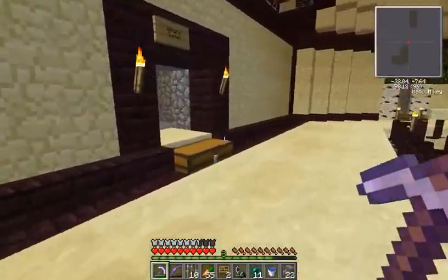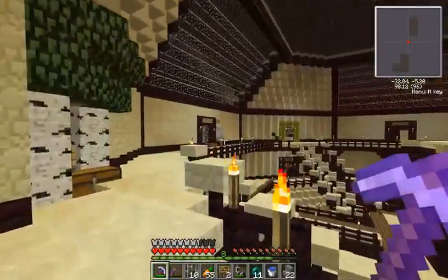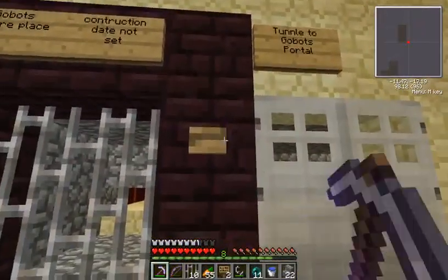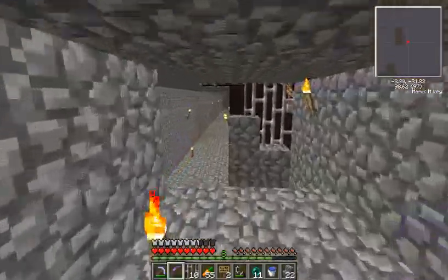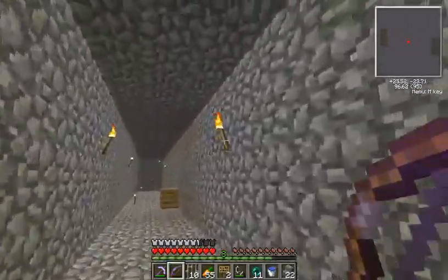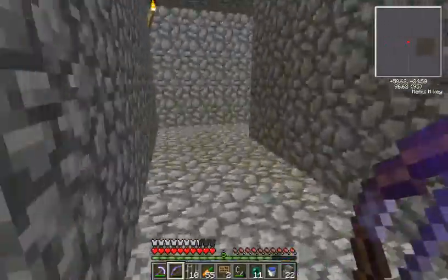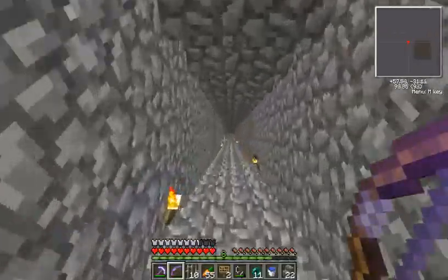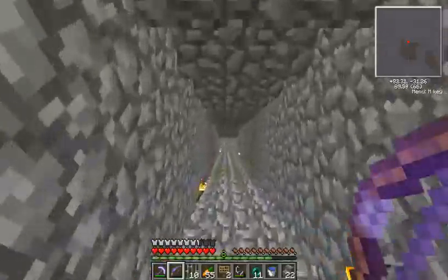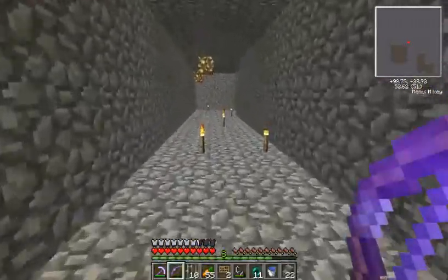I found the piece of land, as you saw, and then I connected my tunnel — ah, it's that one. I made it all out of cobblestone because that's pretty easy to get. I lit it up with torches; those are also easily available.